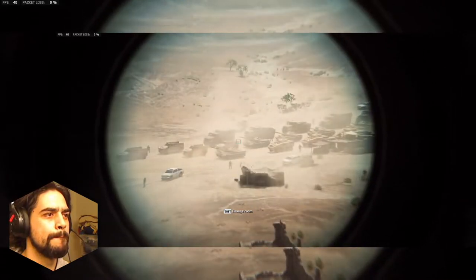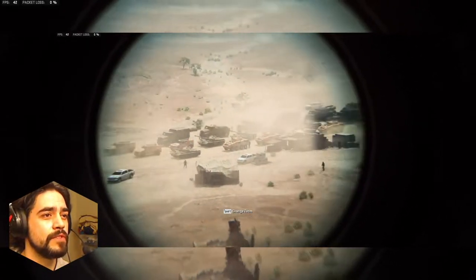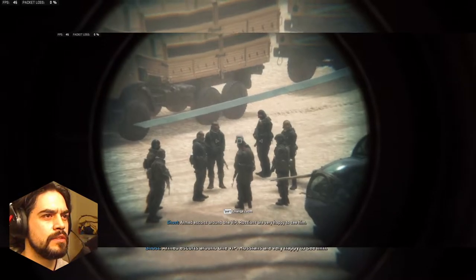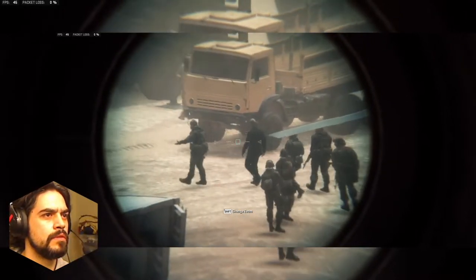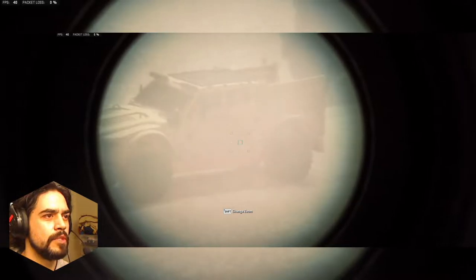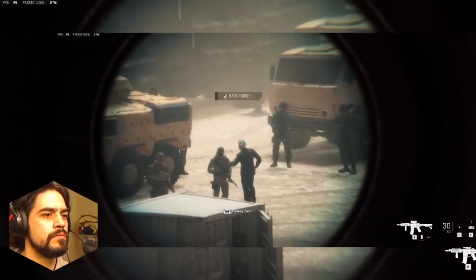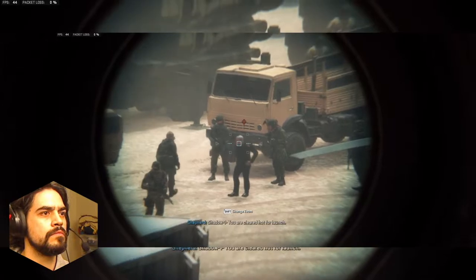Ghost, get your glass in there and find the general. If he's an officer he'd be somewhere towards the back. Maybe he's just standing out in the middle — there's a VIP over there. The Russians are very happy to see him — it'll be the last time they do. Watch that VIP, Ghost — that's gotta be him. Mark him. Visual on General Corbrani. Copy, all stations — target confirmed. Shadow One, you are cleared hot for launch.